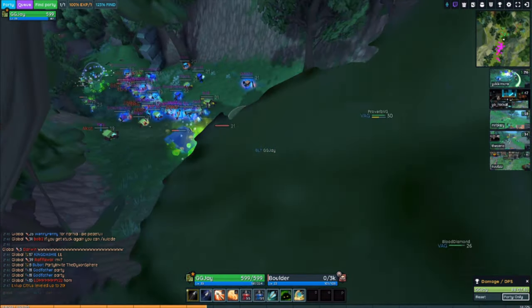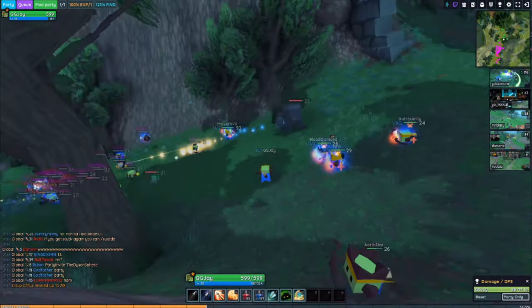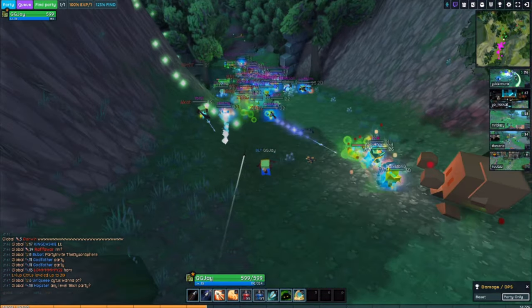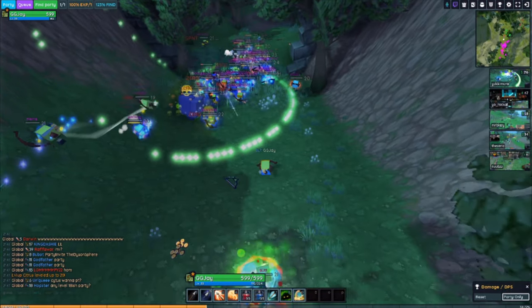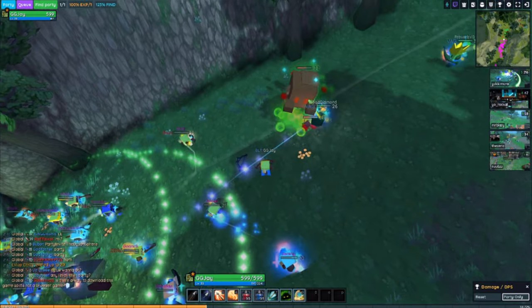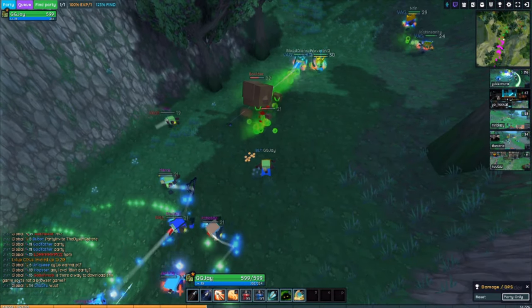Then you get the gold headband, which is at 1300 fame and that is rank 4. Then you get the wood crown at 2100 fame and that is rank 5. Then you get the bronze crown at 3200, which is rank 6.